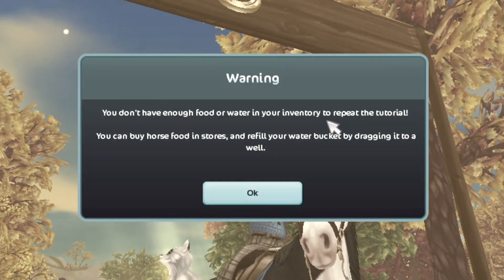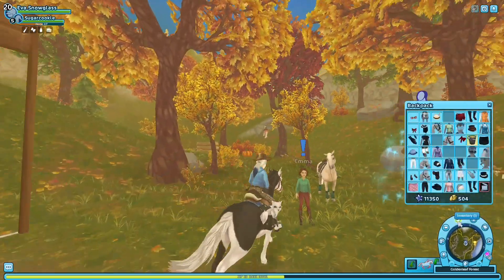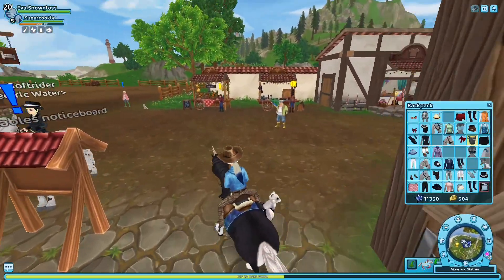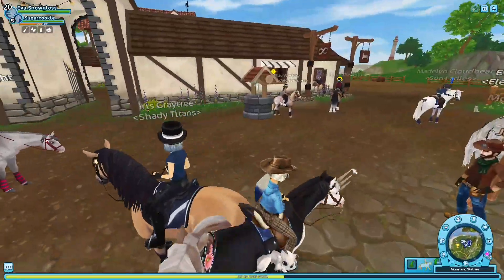You don't have enough food or water in your inventory to repeat the tutorial. Yeah, that's fine, that's absolutely okay. So apparently now the icons have changed and you can take care of your horse anywhere, not just near specific stables. I haven't touched these items in years. Stable gear has literally saved my life — it's not like I'll ever actually manually care for all my 60 horses or something.